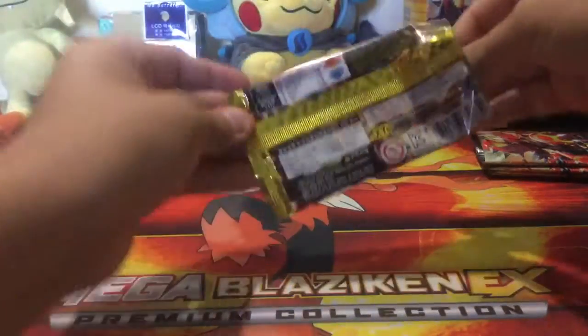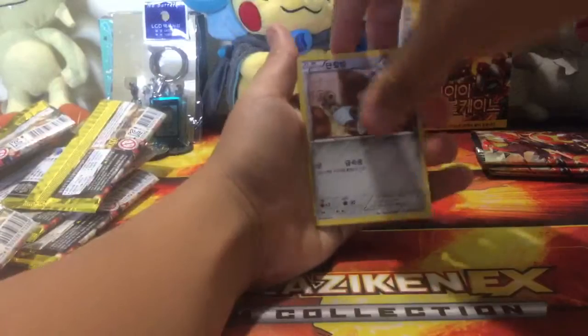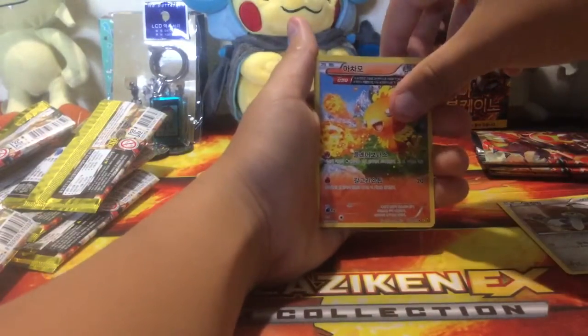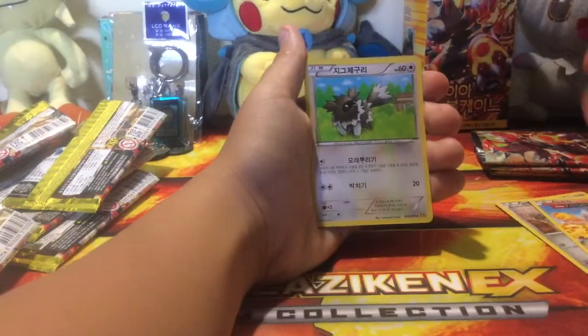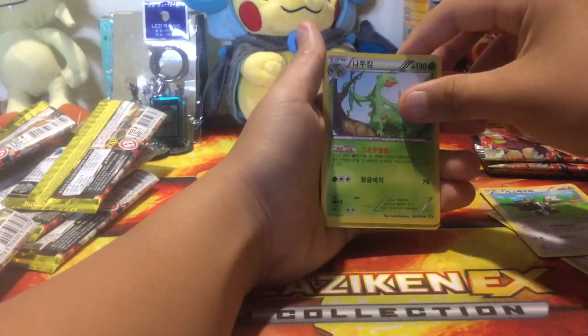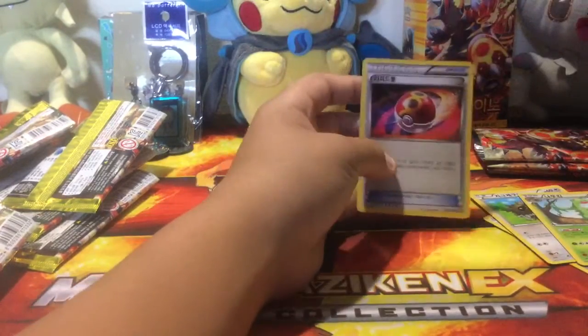On my next video I'll probably be opening a Furious Fist, maybe. For this pack we've got an Ancient Trait Torterra, a Zigzagoon, a Sceptile, and a Repeat Ball.